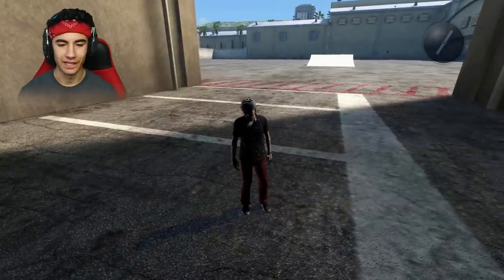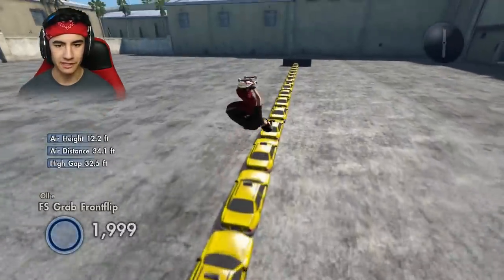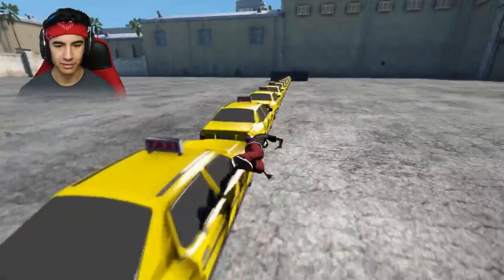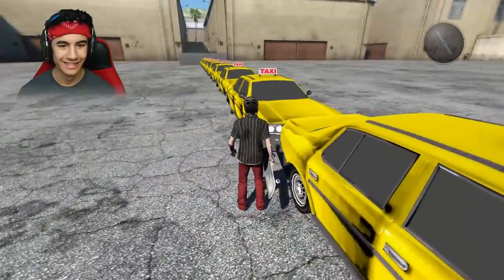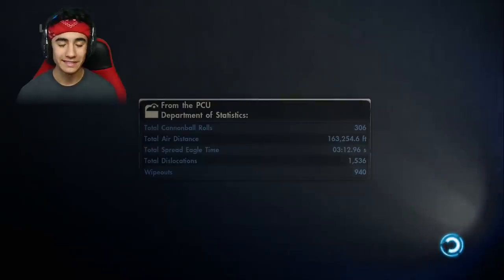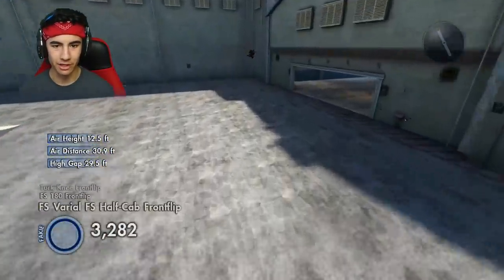It doesn't always work the first time — that's what I've learned with life. Now we got the Speed Glitch, but not a great one. We're gonna do a fakie frontflip, which kind of looks like a backflip, but we made it about six or seven cars in. We have a long ways to go. Oh, that's a lot of speed — we went the complete wrong way.